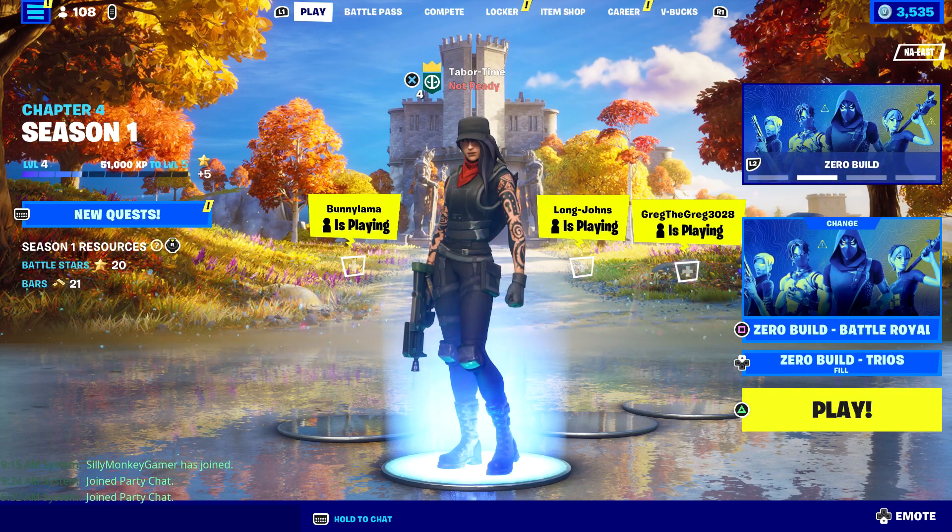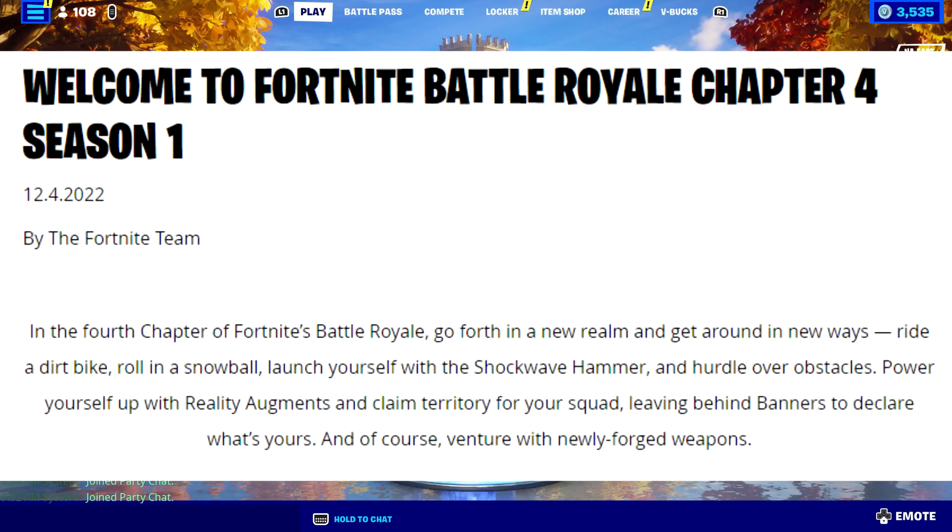Here's what the blog post says: in the fourth chapter of Fortnite's Battle Royale, go forth in a new realm and get around in new ways. Ride a dirt bike, roll in a snowball, launch yourself with the shockwave hammer, and hurdle over obstacles. Power yourself up with reality augments and claim territory for your squad, leaving behind banners to declare what's yours, and venture with newly forged weapons.